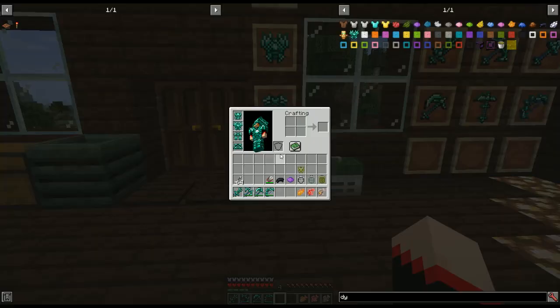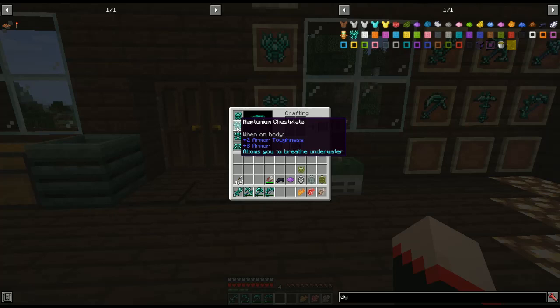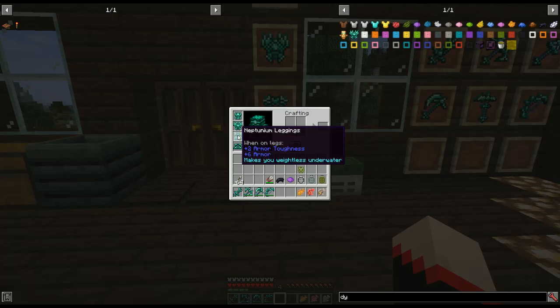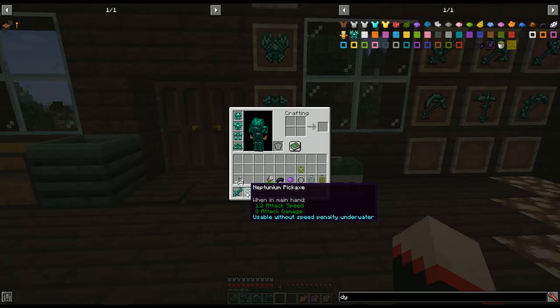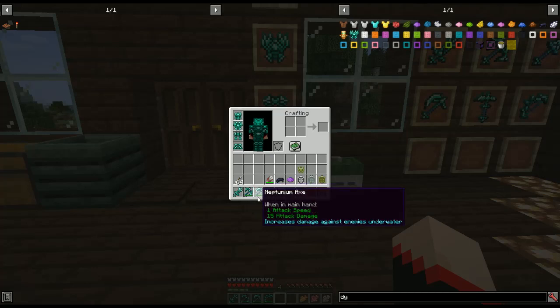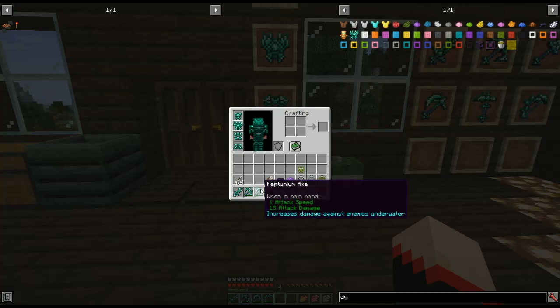Let's get started. First, we're going to take a look at the armor — this is also what I have on. The helmet improves your underwater vision, the chest piece allows you to breathe underwater, the leggings make you weightless underwater, and the Neptune boots increase your swim speed.